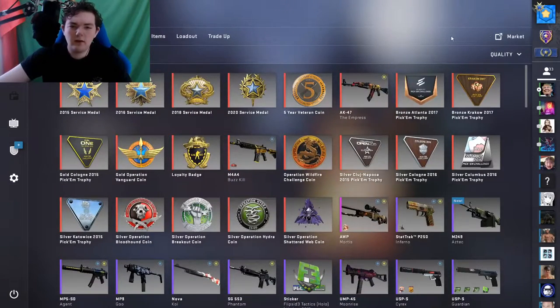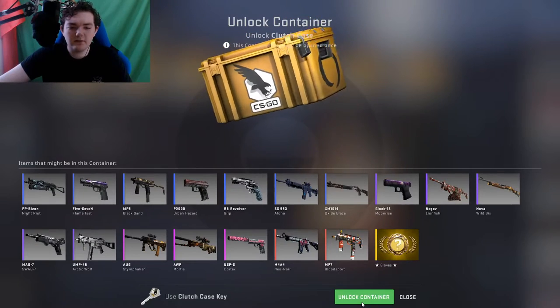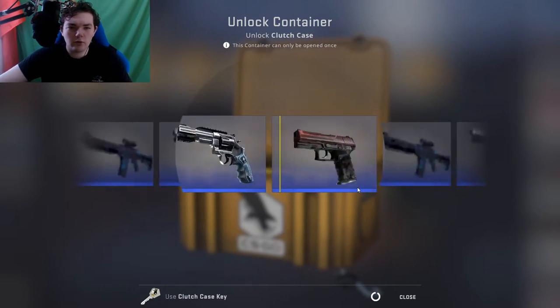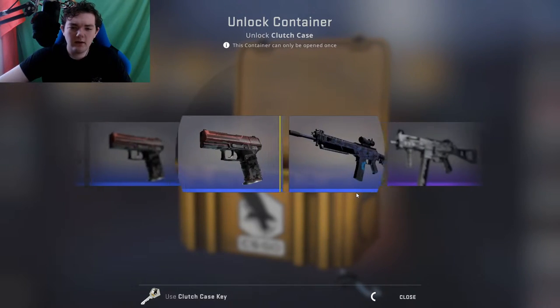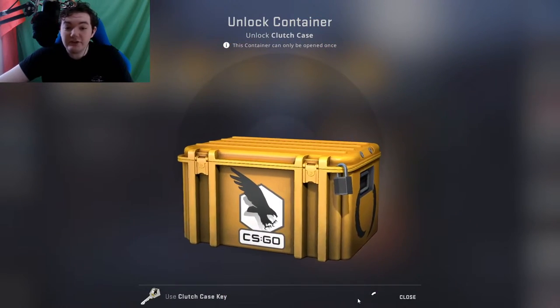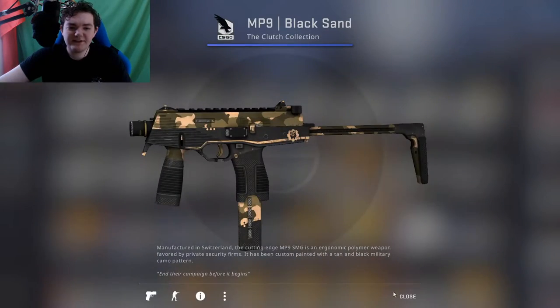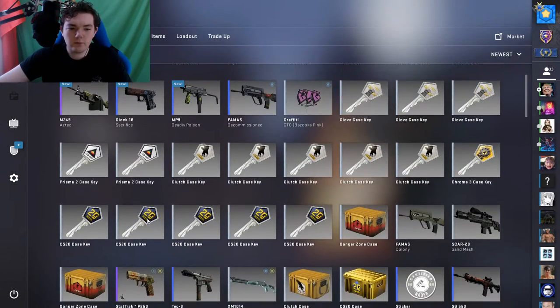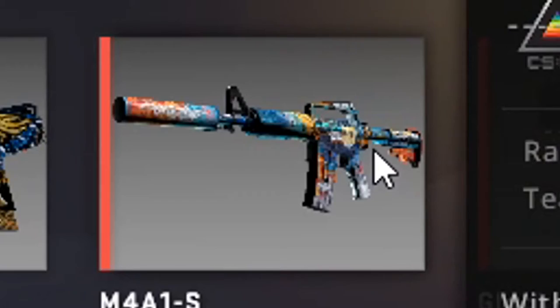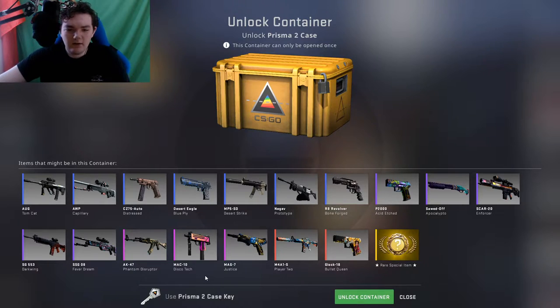Look how disgusting this looks. Let's open another Clutch case. The only thing I want from Clutch is the M4A4 or gloves. That UMP purple is very nice, I would have taken it but it just didn't want to give it to me. Let's open a Prisma 2 — looking for the M4A1-S, the Glock 18, the MAC-10, the SSG. If I get a knife that'd be really nice.